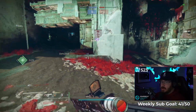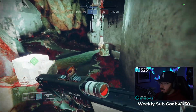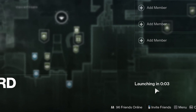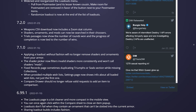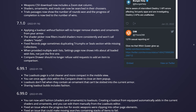D2ArmorPicker.com and DIM are two valuable tools I use every day in Destiny. DIM is a tool that's been around forever that most Guardians use to transfer gear between characters without having to travel to and from the tower in between activities.